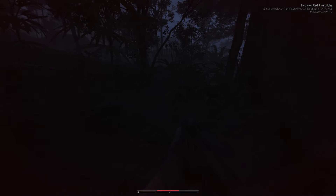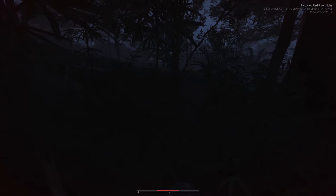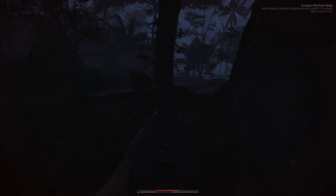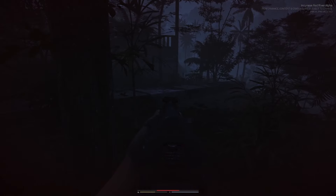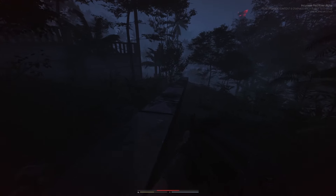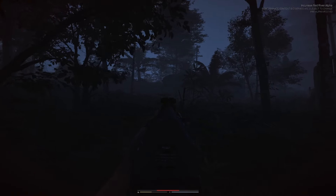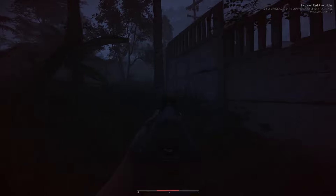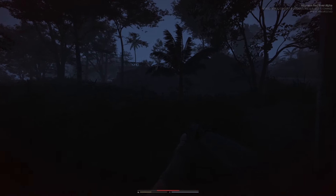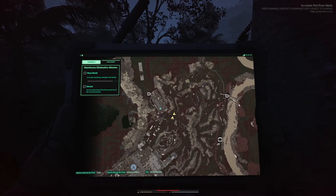It's getting very dark. No meds on the body — just a toolbox and an old communicator. Checking the map — pretty close to the other location now. Looks like even if the bombs can't be placed, there's an extraction point right behind the warehouse.